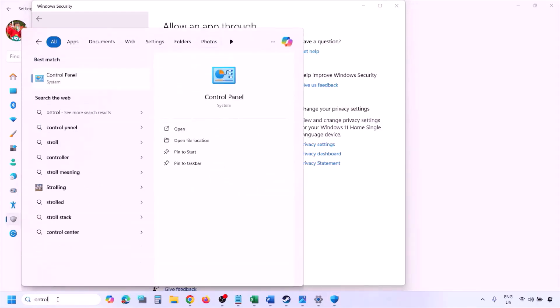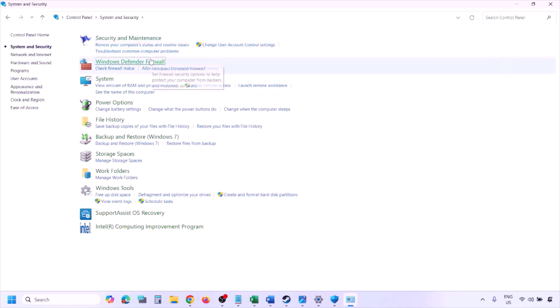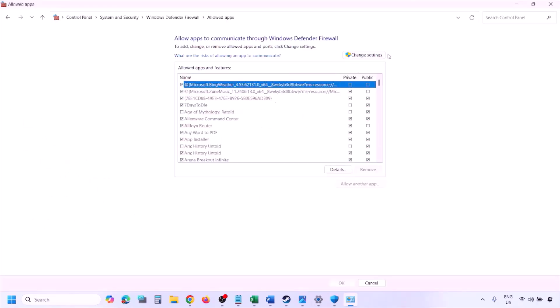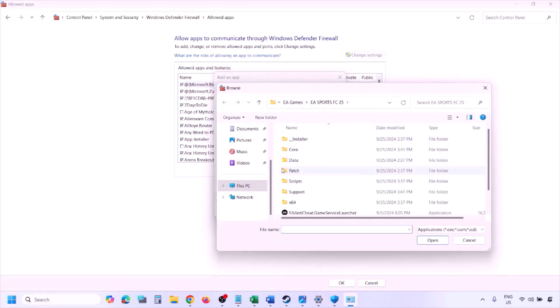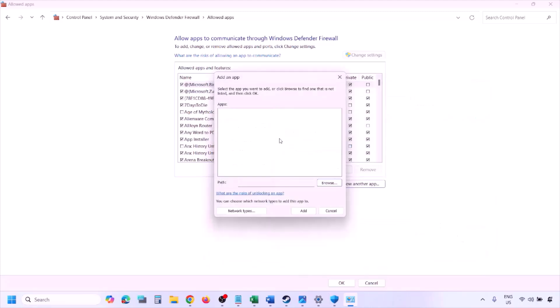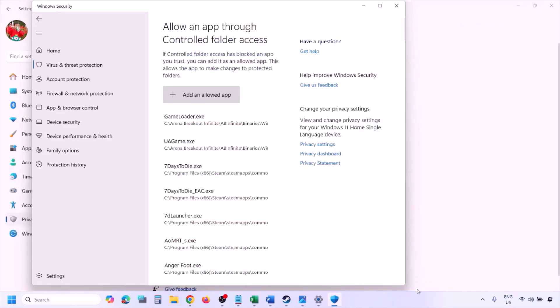You can do the same in Windows Firewall. Type Control Panel in the Windows search box, go to System and Security, Windows Defender Firewall, click Allow an App or Feature Through Windows Defender Firewall, click Change Settings, then Allow Another App. Click Browse, go to the game installation folder, select the game EXE file, click Open, then click Add. Once the game is added, click OK and launch the game to check.